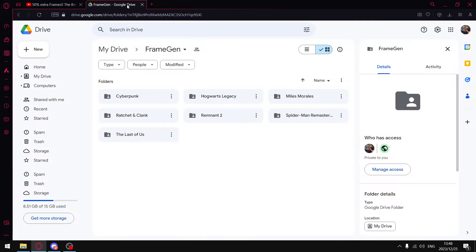I'm going to show you how to install it into seven different games. I'll provide a link to my Google Drive with a frame gen folder containing seven different subfolders. Each has the individual files for the respective games, and you can just place them into your game folder. Let's get to it.